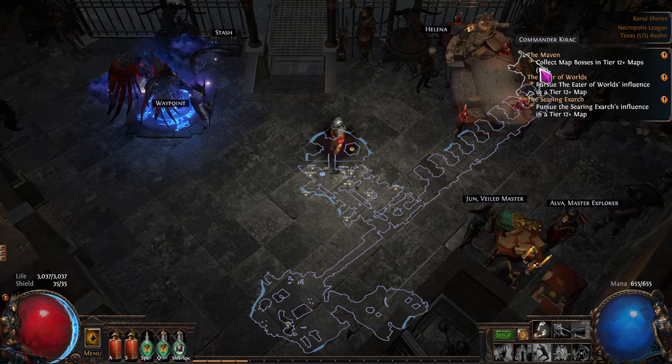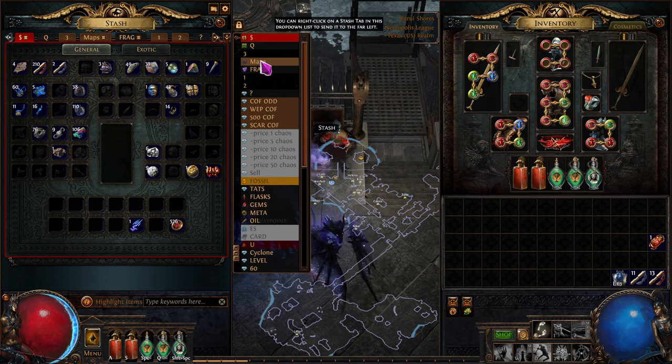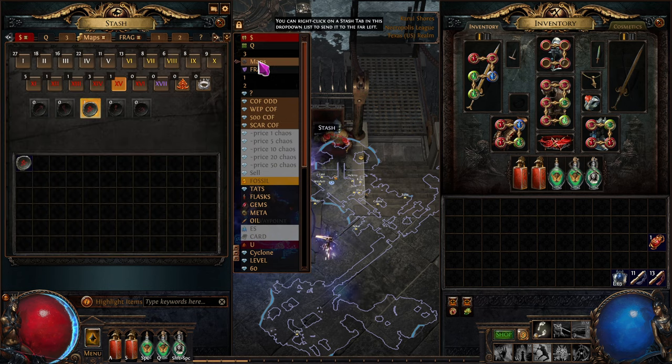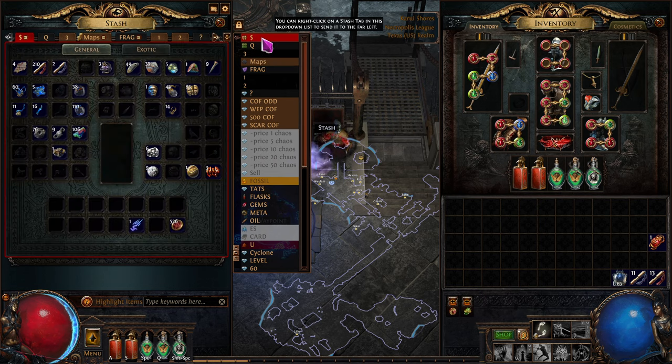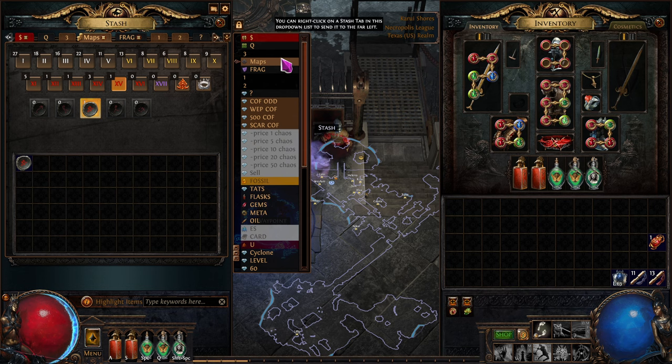When you first start, the NPC will offer you one of the four tier-one maps, so look at which ones you already have in your map folder and pick the one you're missing. If you're going to buy anything, I'd buy a map tab and a currency tab to start — they are really, really useful to have.